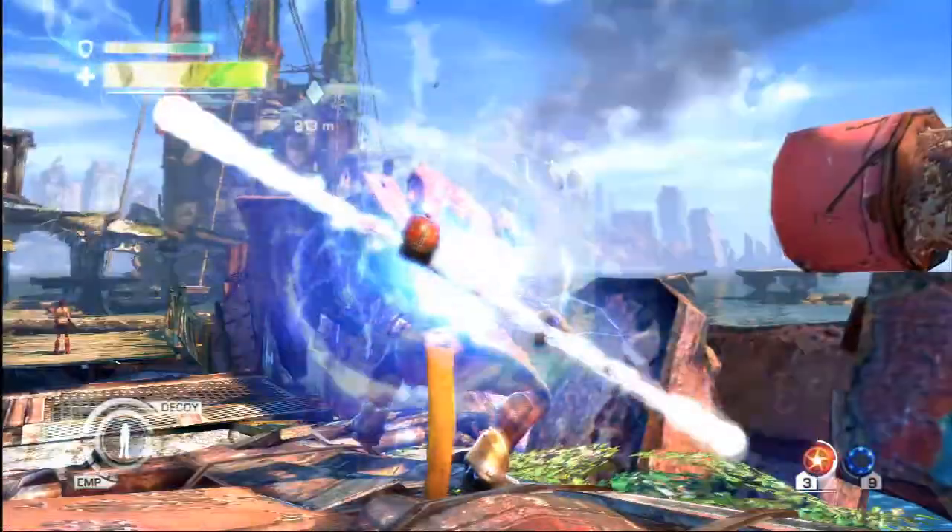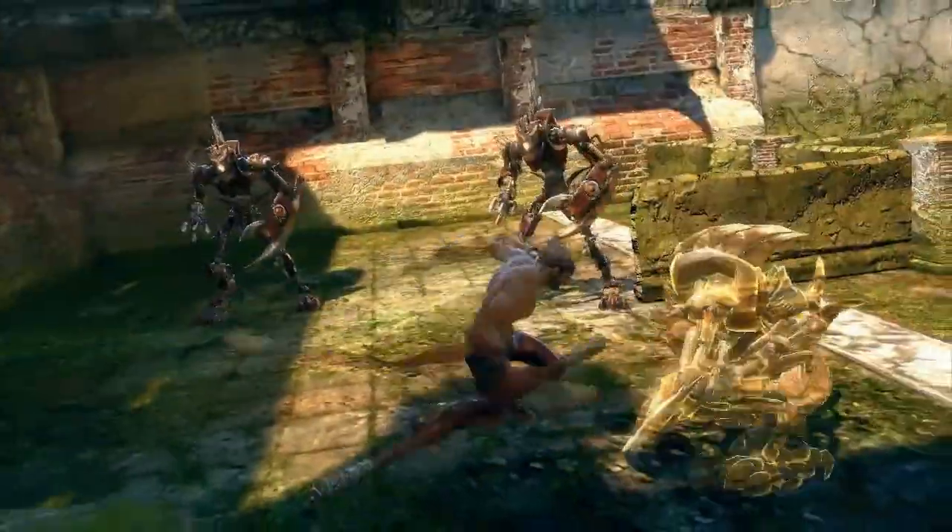Monkey's main weapon is his telescopic staff. The staff will extend and he'll be able to use it to attack at short range. If he does a wide attack, it'll extend further and knock enemies back.